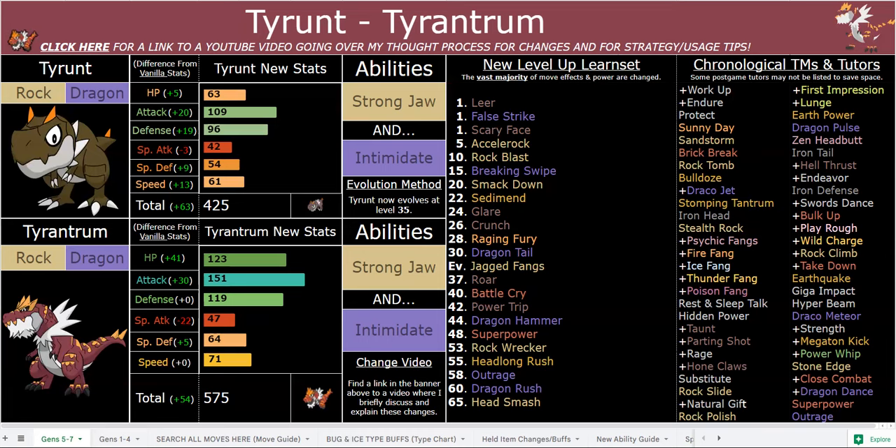Your Speed stat is relatively lackluster — that's another thing that Rampardos has over Tyrantrum. Essentially, Rampardos with Hustle is much stronger. It has a very good Hustle move pool with lots of priority moves that won't miss with Hustle. Tyrantrum is weaker than Rampardos overall, and it's also slower, but it's much bulkier — that's the main pro of Tyrantrum.